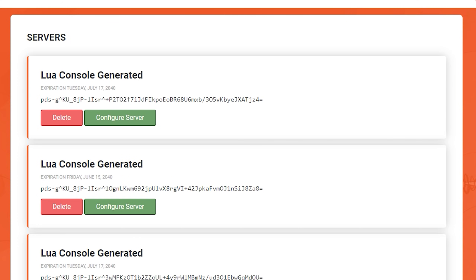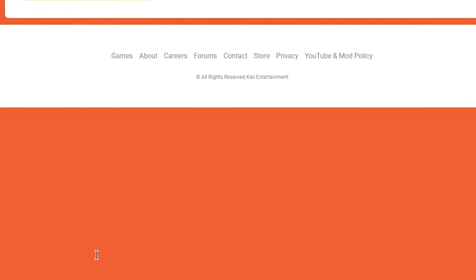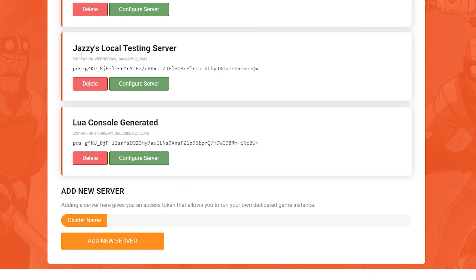This is going to show a list of all cluster tokens that your DST client has recently generated. Feel free to use any of these cluster tokens if you want to add me as an admin to your server. But for our purposes today, we're going to start a brand new server and call it Jazzy's Local Testing Server. We're going to click Add New Server, and then if we scroll down we should see it — there we go, Jazzy's Local Testing Server.